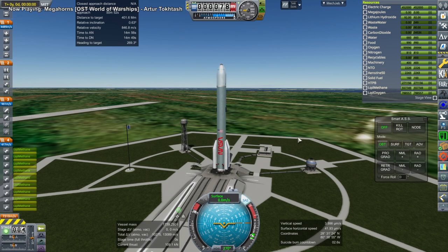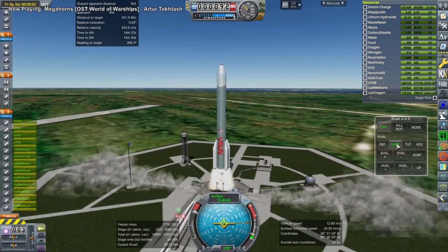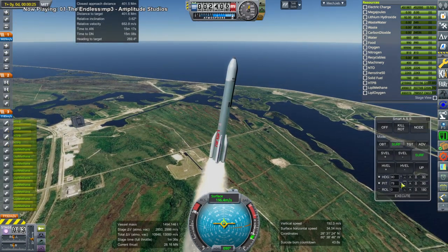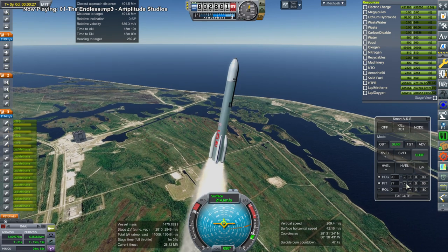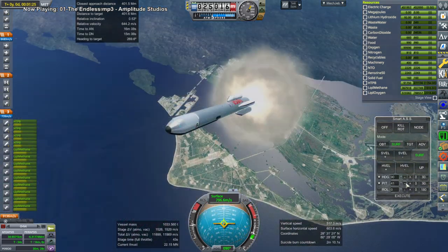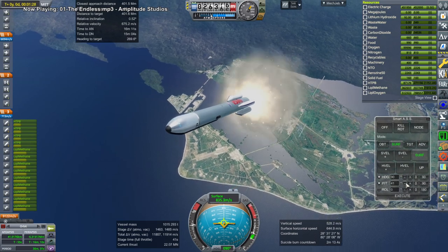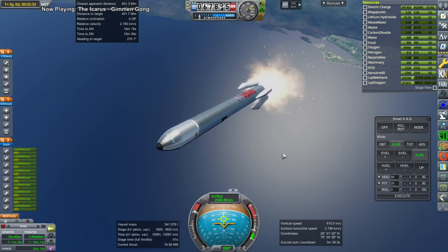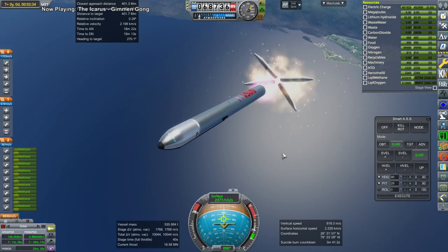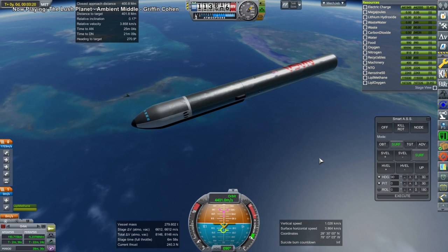With the four boosters, the Unix rocket will not have recoverability on the core — normally it's intended to be recoverable but in this case it will be expended. Off it goes, with a nice view of Cape Canaveral. The version of the Lex here is actually the crew version; it normally has just a regular fairing on top, but I've got the crew module on top even though we're just carrying a payload.